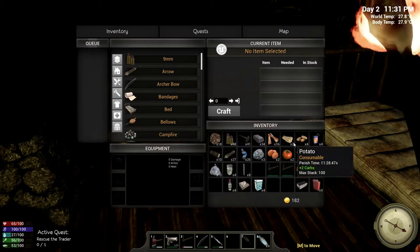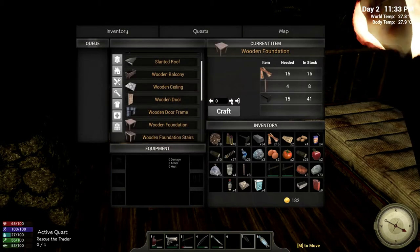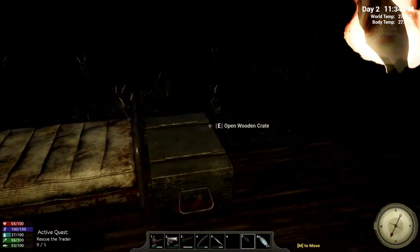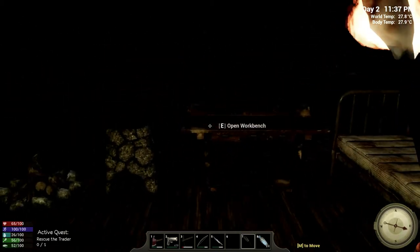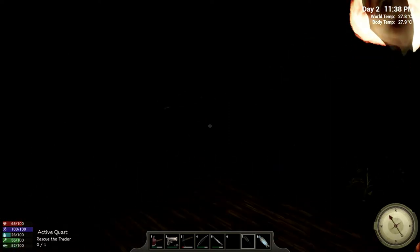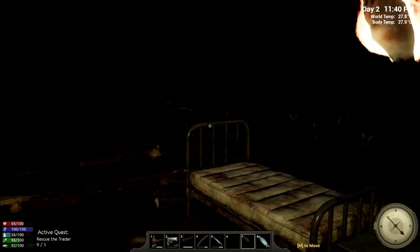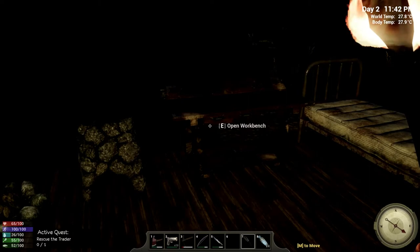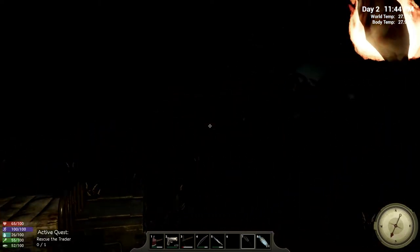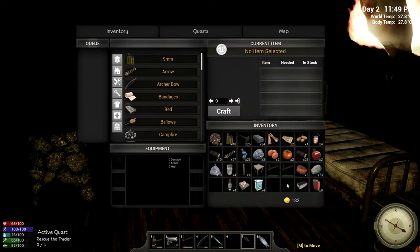Our pillars are done and our planks are done, so let's go ahead and get another foundation made and place it right beside this one. We'll move some stuff around so we have a little bit more workspace. Seeing all the things we can make, we're basically going to end up building a compound. This is not a quick game — no survival game is a quick game. Hopefully we can get a nice work area made and see how things develop.